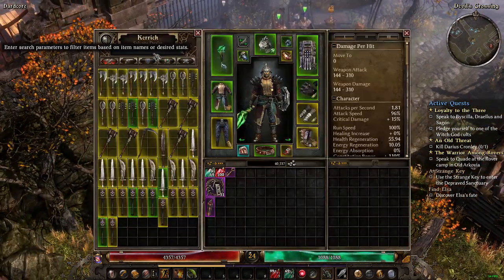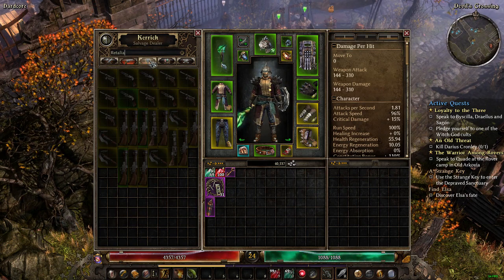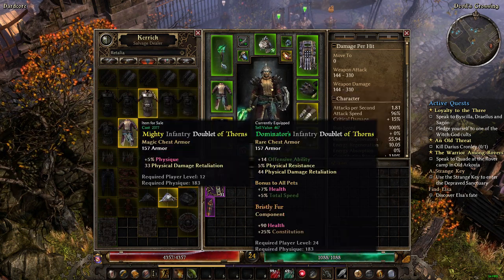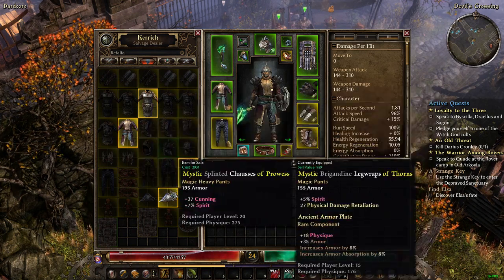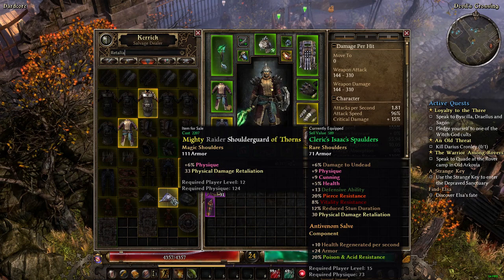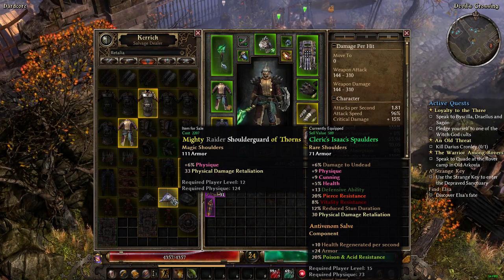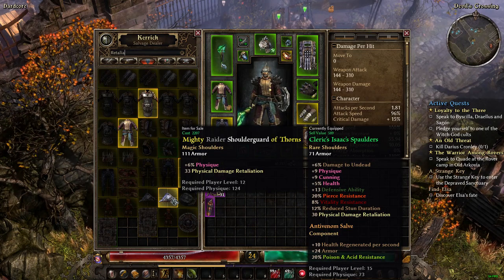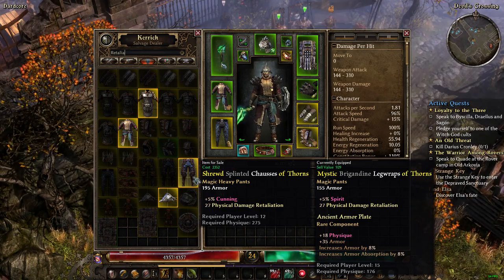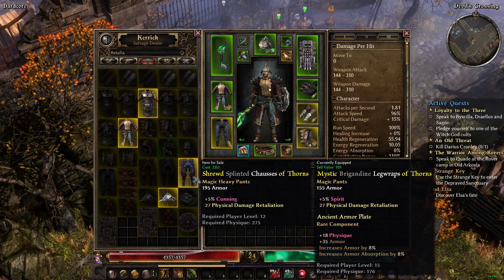Now that I've logged back in, let's check the vendors again for retaliation gear. We have a chest piece with 135 armor giving more physical damage retaliation at 157. Shoulders give 33 physical retaliation, but the ones I found before gave me four more points plus more cunning, health, and physique. There's another option at 195 armor with 27 physical retaliation damage and more cunning.